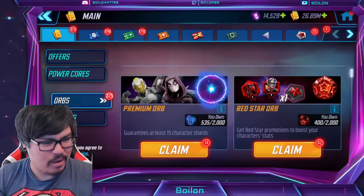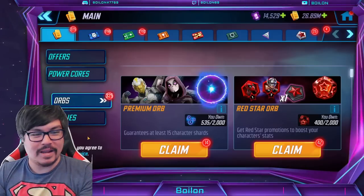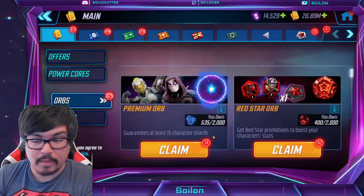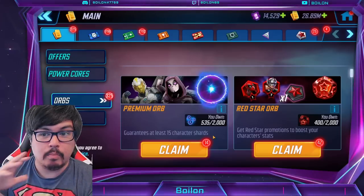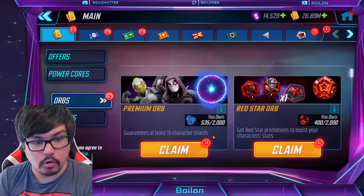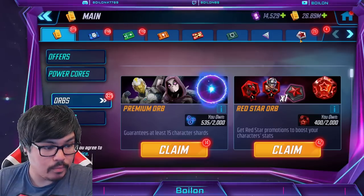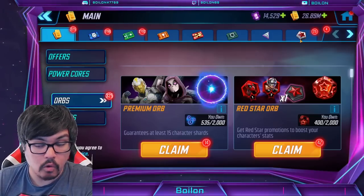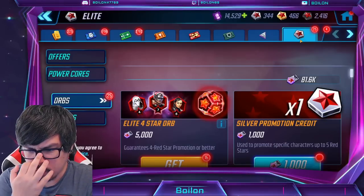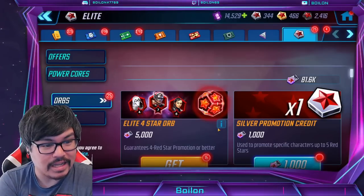Can we boil down an orb? I don't think I've done an orb opening video since we started saying that. Anyways, she's in the orbs now. I'm not going to be using my basic red star orbs — you should save those for the 10x dark promotion credit period, that's going to be the best bang for your buck. If you can't save enough elite orbs then you have to use them, but otherwise that's what I've been doing.